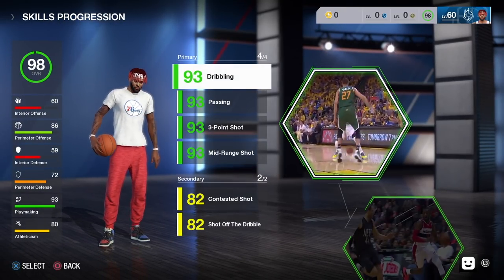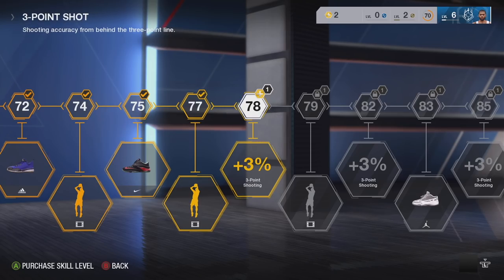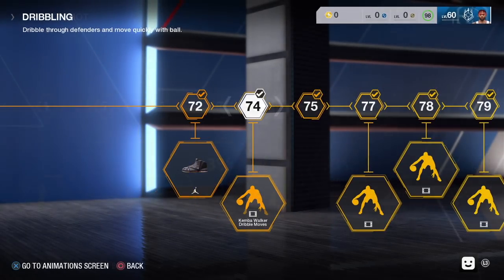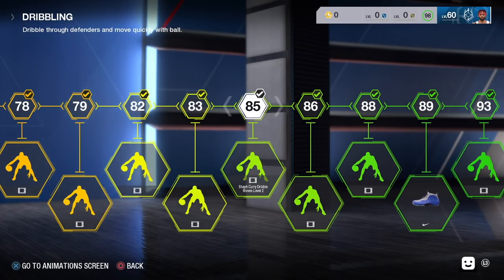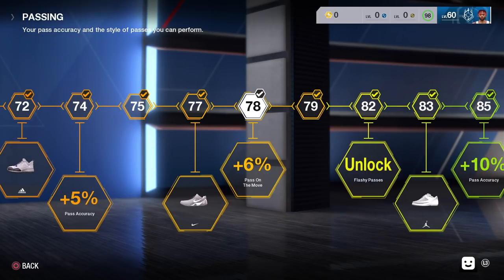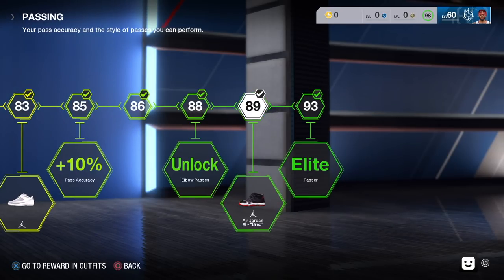Now that you've created a player and picked your play style, it's time to talk about your primary and secondary skills. Remember, primary and secondary skills will be different, just like play styles are different. So whatever play style you choose, your primary and secondary skills will be different from others. In order to earn skill points, you have to level up your XP — you will not be able to buy skill points. You have to grind.